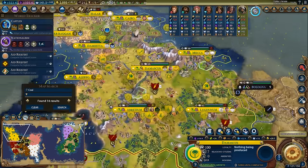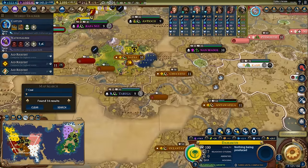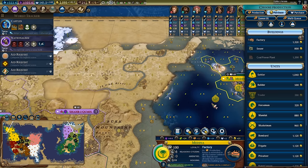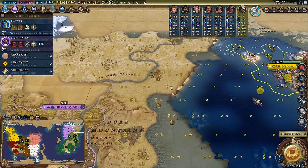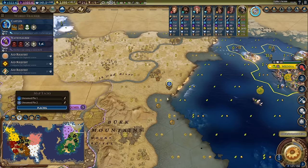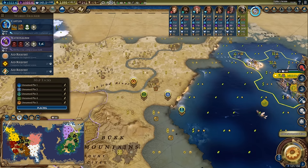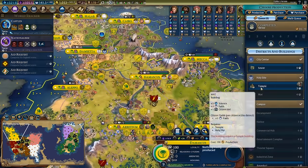Speaking of coal - how much coal did I actually find this game? It looks like I only had one copy of coal in my entire empire which is really less than ideal. I'll spend a thousand gold to get another copy of coal. If I settled here I would get a good harbour, an aqueduct, and a good industrial zone. So if we're talking about a city that can fend for itself - harbour, city centre, aqueduct right there, and an industrial zone - I can also throw a campus down right here. This looks like a no-brainer: I'm going to spend a thousand gold to get another city mainly for access to that coal.